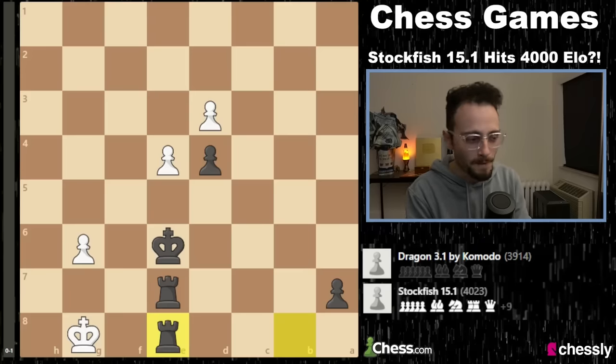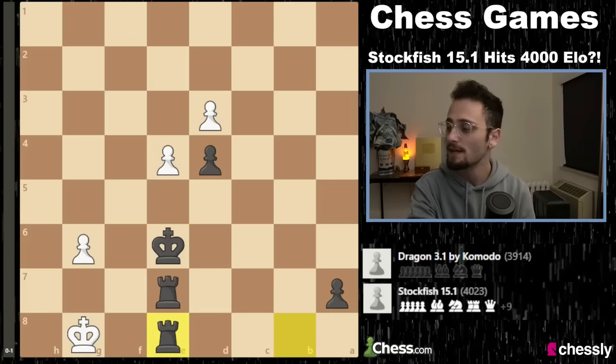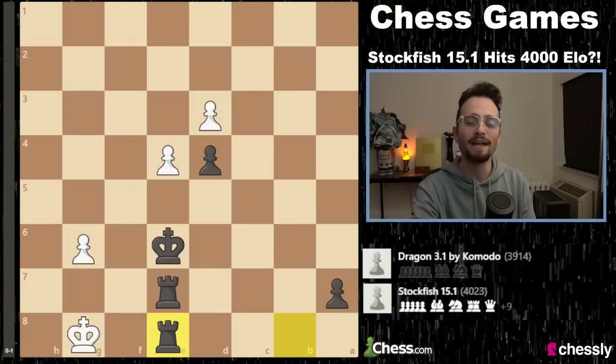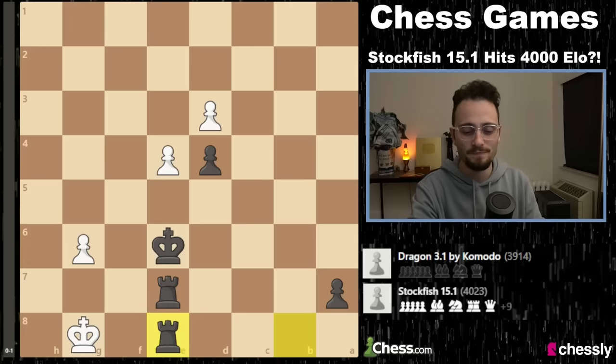Stockfish beat some of the best computers in the world with some of the most lopsided scores imaginable, and apparently has a rating in Fisher Random Chess — and soon in regular chess too, probably — of something like 4,000. Disgusting. Ridiculous. It's amazing that its creativity and brilliance and sheer galactic level brain translates to Fisher Random and maybe other variants. We should get some of these computers to play duck chess or something. I hope you enjoyed the video. I'll see you in the next one.